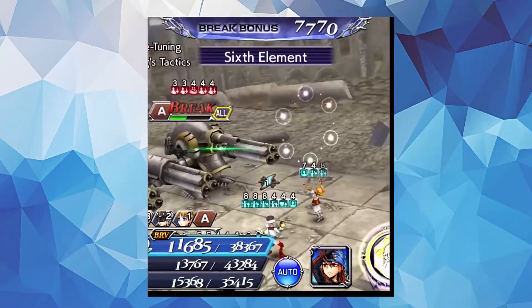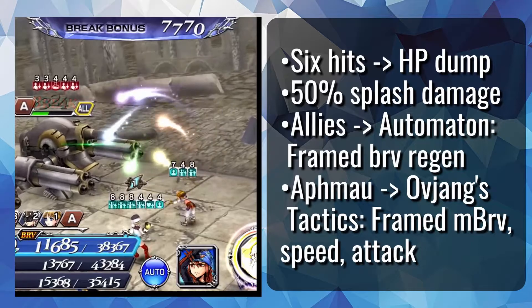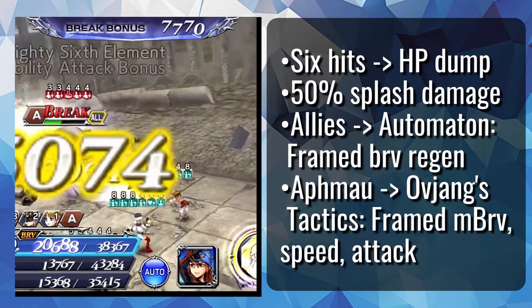Sixth Element does, as you may guess, 6 brave hits before an HP dump. It also has 150% overflow, but instead of battering the party, it will instead deal 50% splash damage. Similar to Shield Subverter, it will also apply Automaton to the rest of the party, but on Aphmau it'll apply Oviang's Tactics, an offensive frame buff.